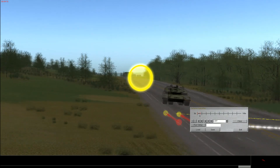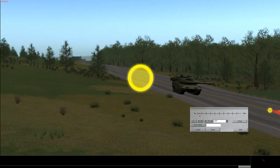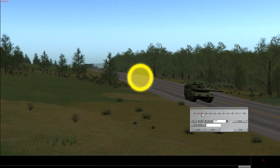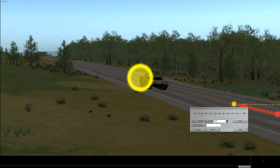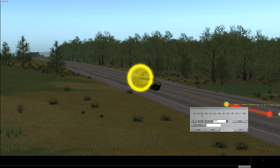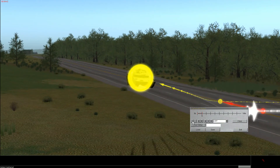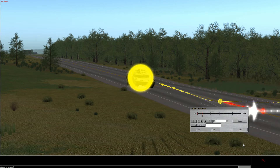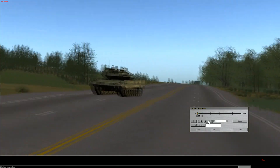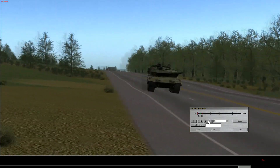Let's say at maybe 10 seconds — move the slider up to 10 seconds and you want to add another keyframe. Just move the camera where you want it to be, use the yellow circle to point it wherever you like, then press plus. Then press plus again to preview — but be careful here, as you'll notice something.